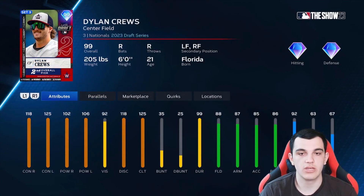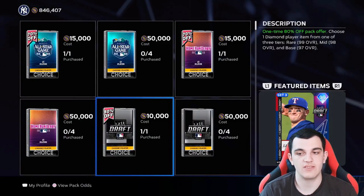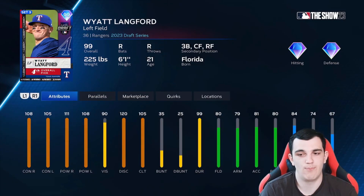Dylan Cruz — really good hitter across the board, number two overall pick. 118, 125, 102, 106 power, maxed out clutch. Number one and number two from LSU. Max Clark from Detroit — really good hitter across the board, really good clutch, defense and speed. Doesn't really do one thing poorly. Wyatt Langford — same thing, defense could be a little better but still a very good card.